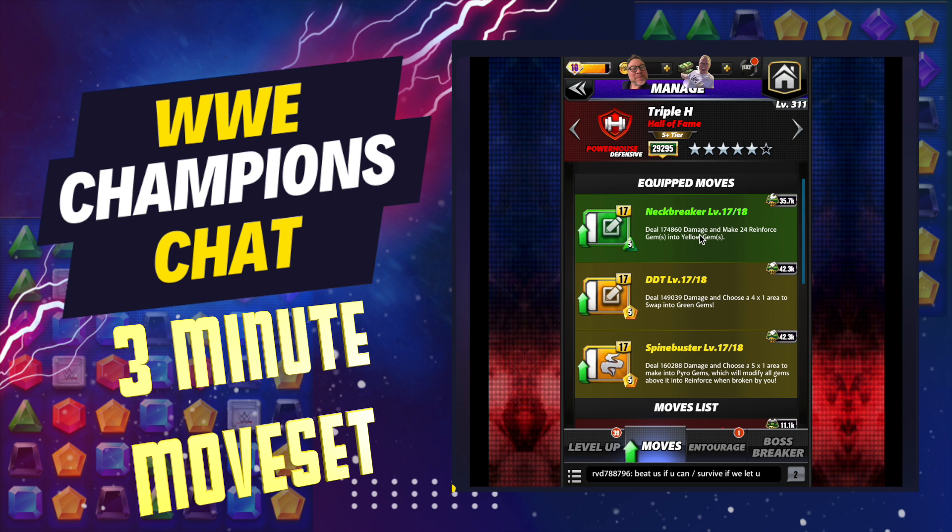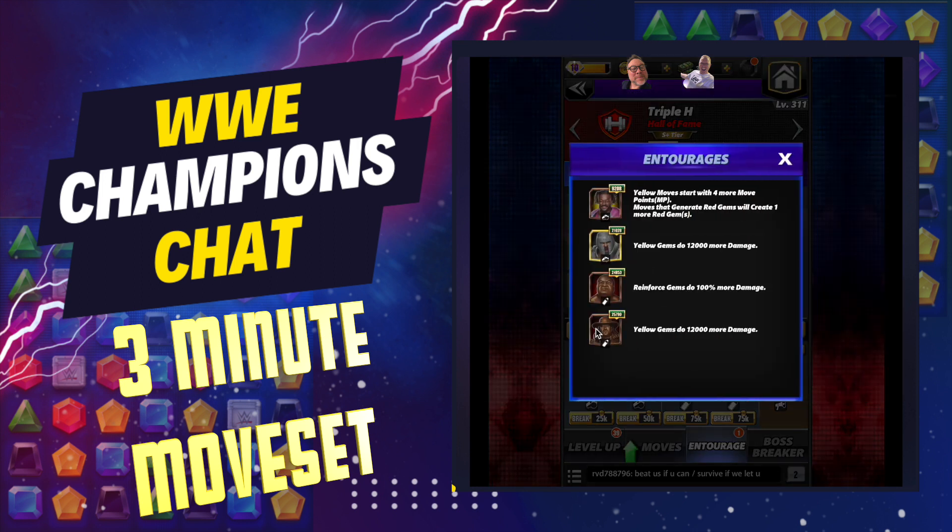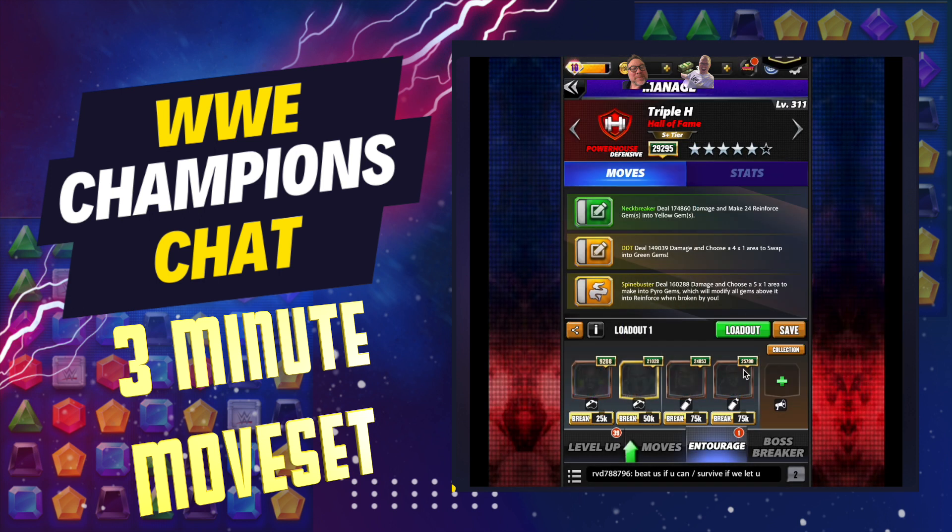As always, that's because AI reads your moves right to left instead of left to right. Defensively for entourage, you're going to start with some extra MP by putting Kofi in there. You've got Motu Goldberg for yellow gems doing 12K more damage, Yokozuna for reinforced gems doing 100% more damage, and Hall of Fame Undertaker for 12K more damage.